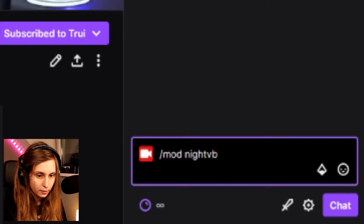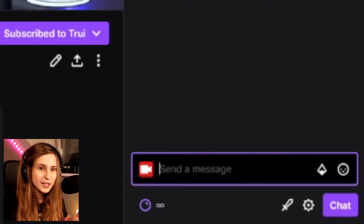The second thing you want to do is make sure that Nightbot is a mod in your channel. Go to your own Twitch channel and go to chat. Then in your Twitch chat, type /mod Nightbot and press Enter.